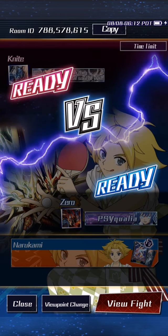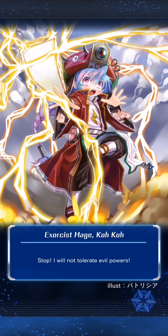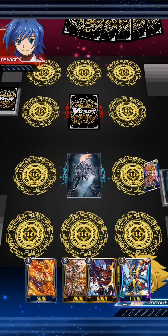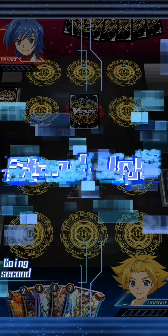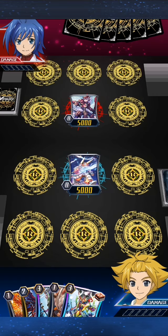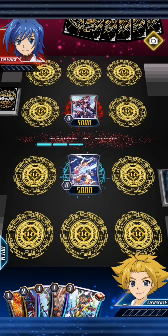We're into round three and this is Zero versus Knight. It looks like Zero has switched to Narakami, which is very nice. We've just had the summer camp event and it looks like Zero is using the brand new skin, so it's Gold Paladin versus Narakami — an interesting match.